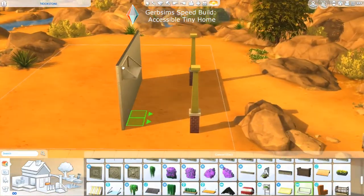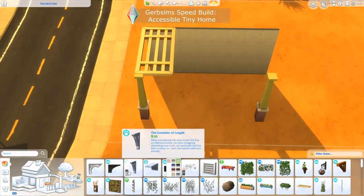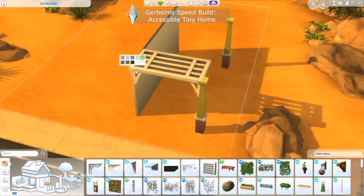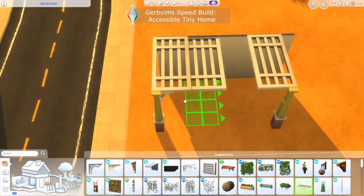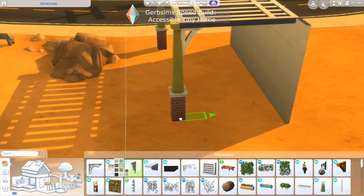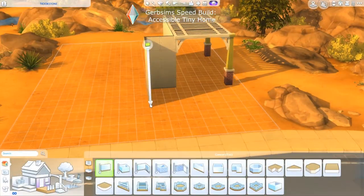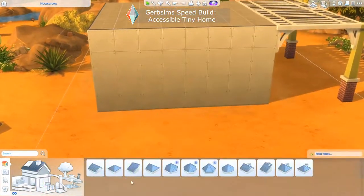When it came to accessibility for this build there were three major tasks to overcome: the entryways, the kitchen, and the bathroom. As a tiny house, parking is going to be important. I didn't want a garage because it would take up tile count for our tiny home and it's actually pretty constricting for the amount of space someone has to get in and out of the car. With a carport we can really maneuver in and out of the car and the home while keeping accessibility in mind and not taking up tiles.